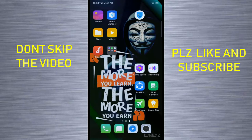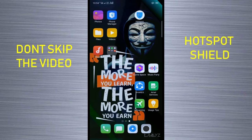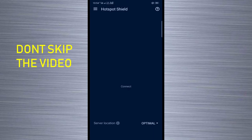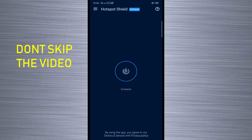First, I have a link in the description — a link to the Hotspot Shield app. I will first install the app and open it. We have to connect to the Hotspot Shield.